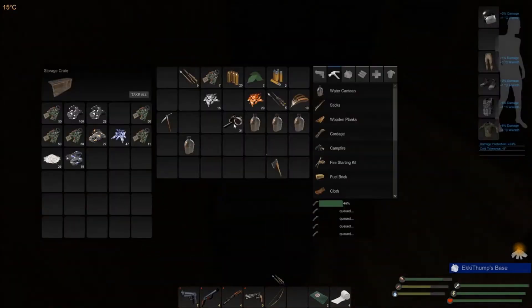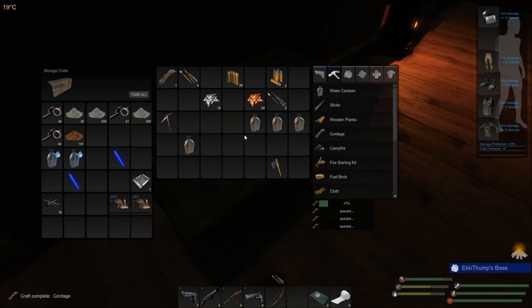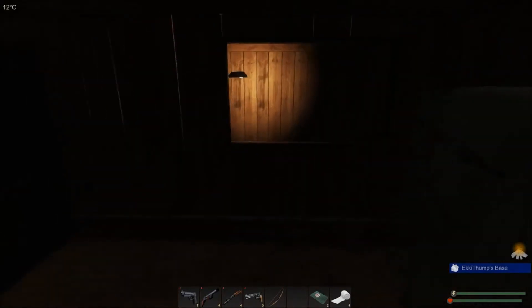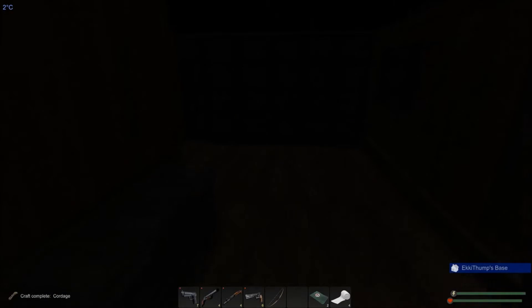Let's continue dropping stuff off in the chests. I'd like to make sure I've got a nice clear inventory. A scrap. And we need to refill some of the water bottles — we'll do that in the morning. Okay, I'm going to be doing admin tasks for the rest of the night probably. So I will cut here and I will see you in the morning.